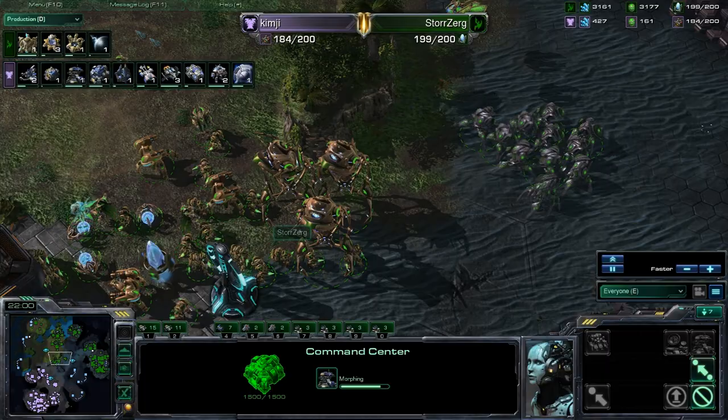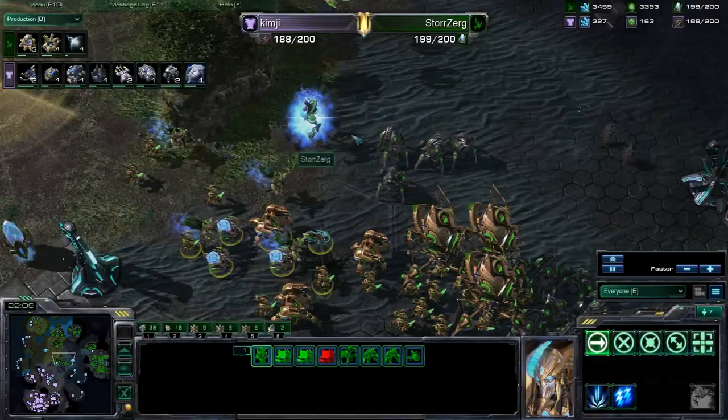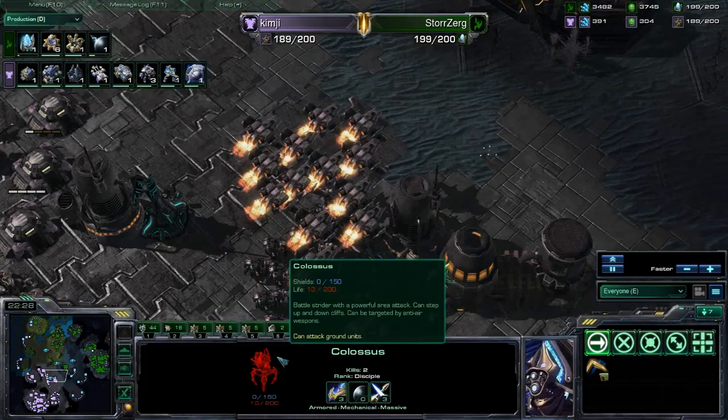Starting to research shields — oh my goodness, how often do you see that? Late game — yeah, not too often. Archons now even being morphed in for Storzerg — this is a little incredible. All these vikings now going to maybe do some scouting. Ooh, but blinked onto — he's going to try and run away from those. I think he should have stayed — this Colossus has like 10 health, he could have easily taken that down.